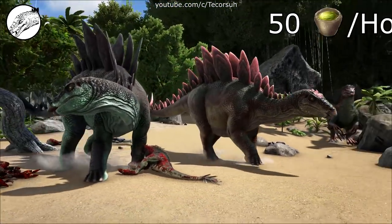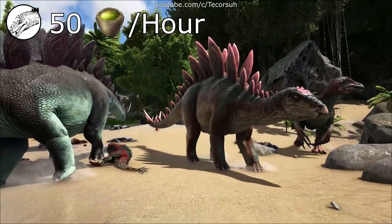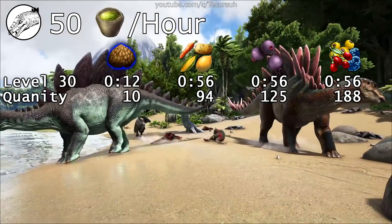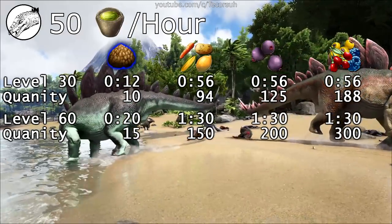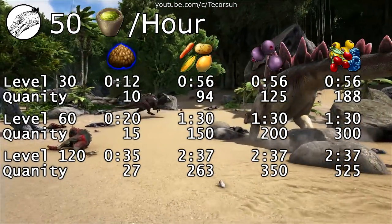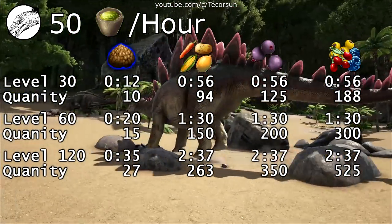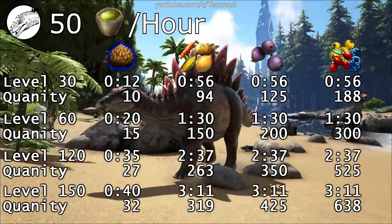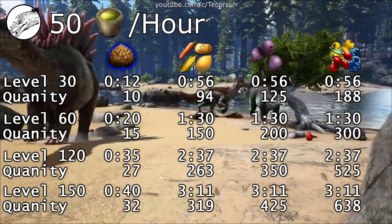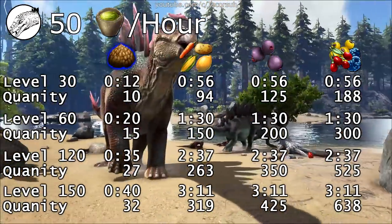You'll need around 50 narcotics per hour during the tame. At a default taming rate, a level 30 can take between 12 minutes and an hour, a level 60 can take between 20 minutes and an hour and a half, a level 120 can take between half an hour and two and a half hours, and a level 150 can take between 40 minutes and three and a half hours. These times are the difference between using kibble and everything else.